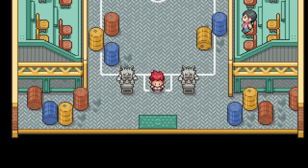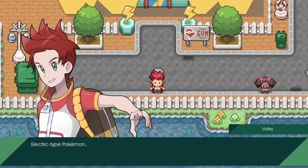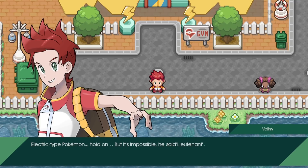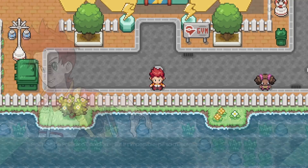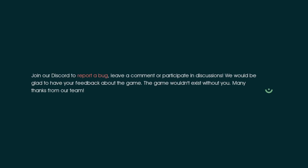See you soon. Yeah, you will - because you're evil. 100%. After the battle, a message mentions Electric-type Pokemon and Lieutenant - seems like Voltsy's problems are just starting. Then: Thank you for playing Pokemon Eternal Forest. We hope you enjoyed this game. So that's the end of the game's current content!